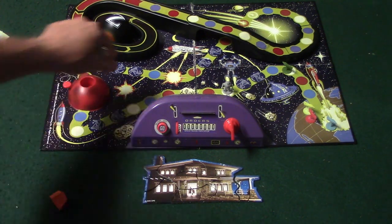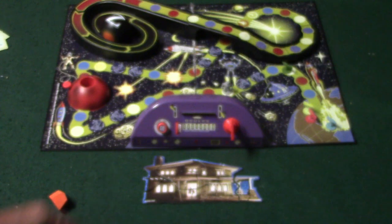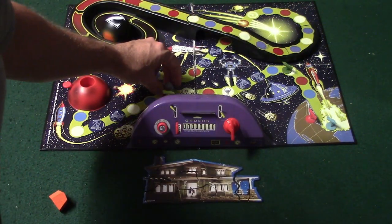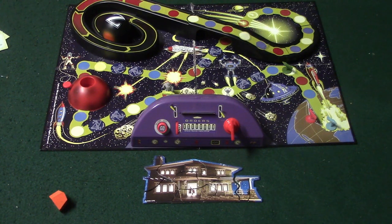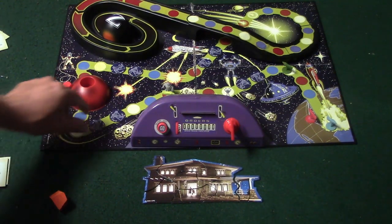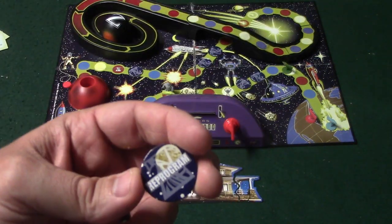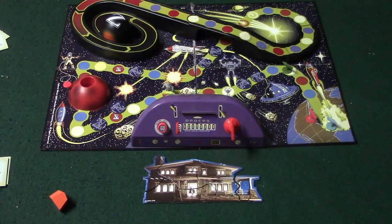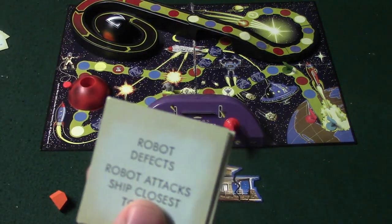One card you can pull says 'robot defects — robot attacks ship closest to him.' The robot moves to that ship. Also, if you land on the robot by exact count, you'll move back five spaces. To defend against the robot attack, you need the reprogram token. If you have it, you cast it in and the robot will not attack. If another player has it, they can turn it in and the robot moves back to its original space. If no one can defend, you yourself move back five spaces.